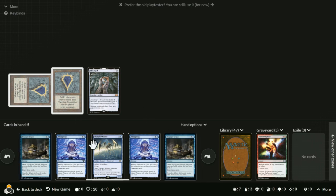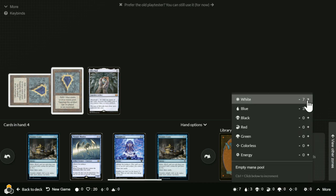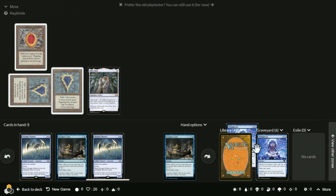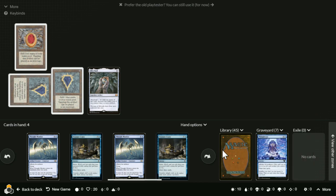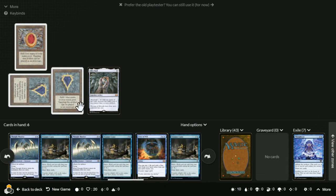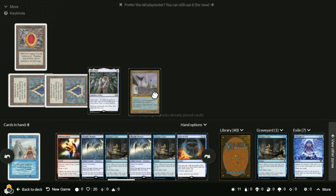Now you have three mana and two artifacts out, so you could pay two to draw two more cards. You've got a Mox Ruby, meaning you could pay one mana for a Thought Cast — storm goes up by one, draw two more cards. There's a Force of Will in there just in case you're playing against an actual person who might counter your spells. You can exile cards and spend one mana to play Treasure Cruise, drawing three cards. We got Tolarian Academy — that'll help later.